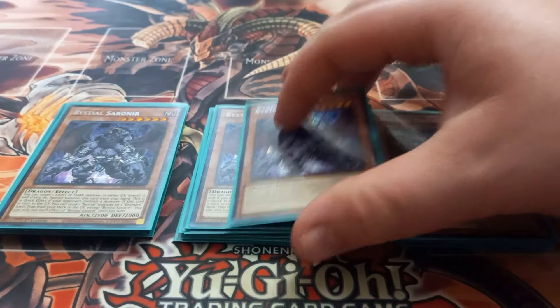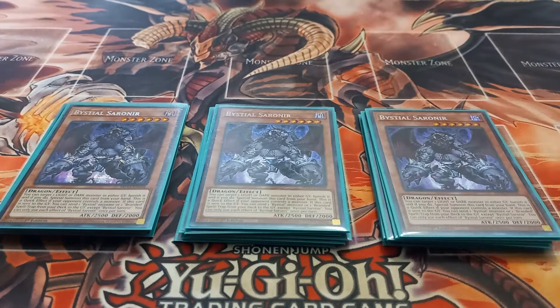Next I play three copies of Bestial Serenir. Serenir has the effect that if it's sent to the graveyard, you can send a Bestial or Branded continuous spell or trap from your deck to the graveyard.